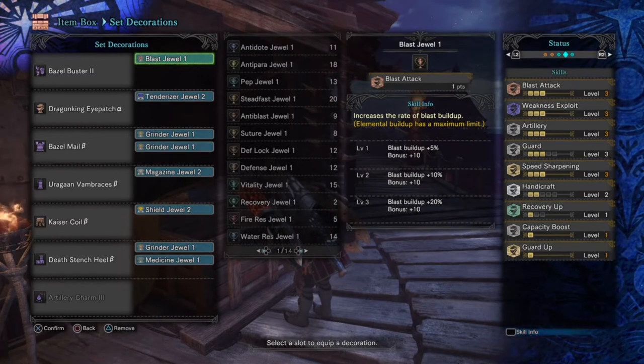Handicraft 2 is very much needed for this weapon as it burns through sharpness very quickly. My attack pattern is always poke, shell, poke, shell, poke explosive — and then, if the monster falls down, use my Wyvern Blast. Within those few seconds I can hit around yellow sharpness very fast, which can be a major problem depending on the monster I'm facing.